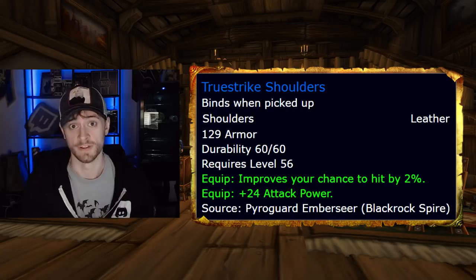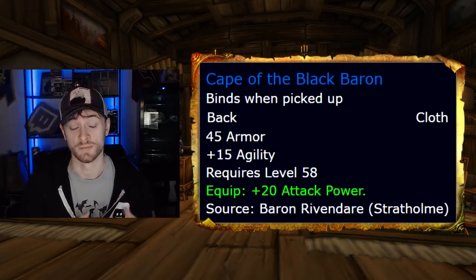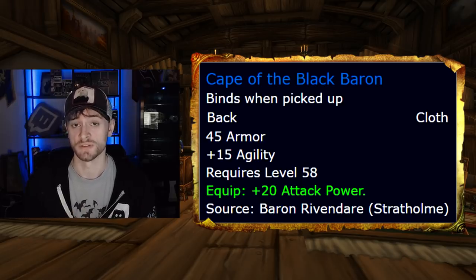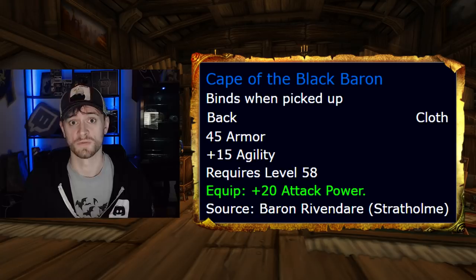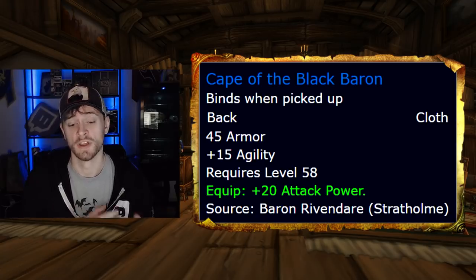Every time you're doing an Upper Blackrock Spire run — and you're going to be doing a lot of them — you have a chance to get these. For your cloak slot, you're looking for Cloak of the Black Baron, which drops off of Baron Rivendare, the final boss in Stratholme Undead. Melee DPS want this cloak as well, so this is going to be one of the harder pieces to acquire on this pre-raid best in slot list due to heavy competition.